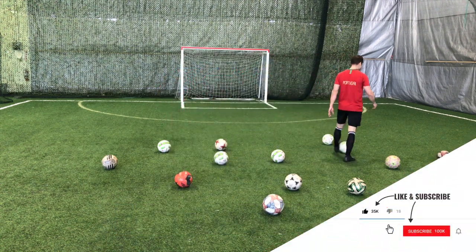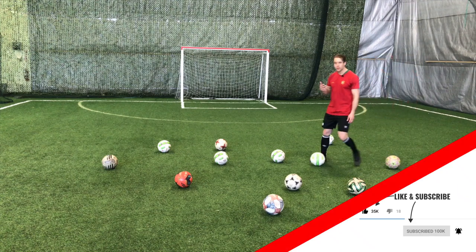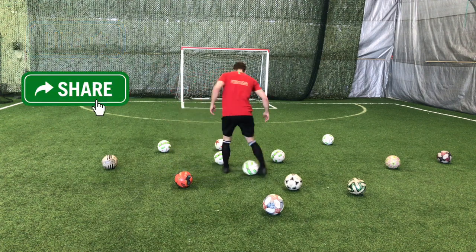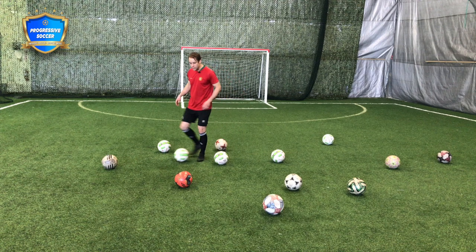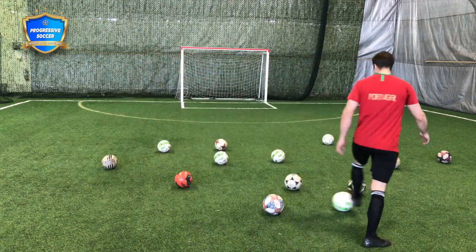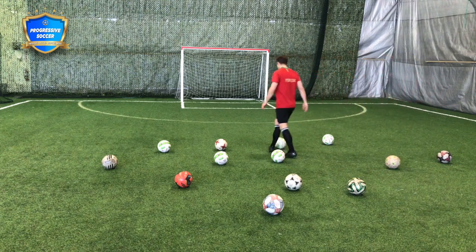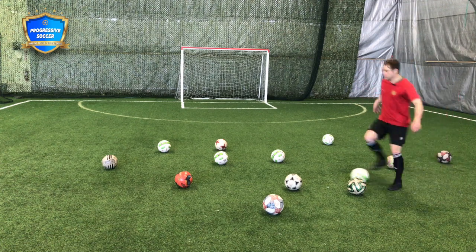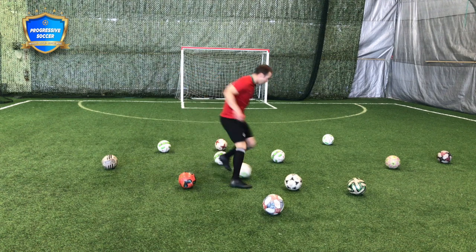The first drill is dribbling, but really focusing on dribbling with the head up — awareness. If you're dribbling in the midfield with your head down all the time, you're going to get yourself into trouble. I have some balls set up here. If you don't have balls, you can use cones, or you can just use open space. The purpose of this is dribbling while still keeping control of the ball, but head up.